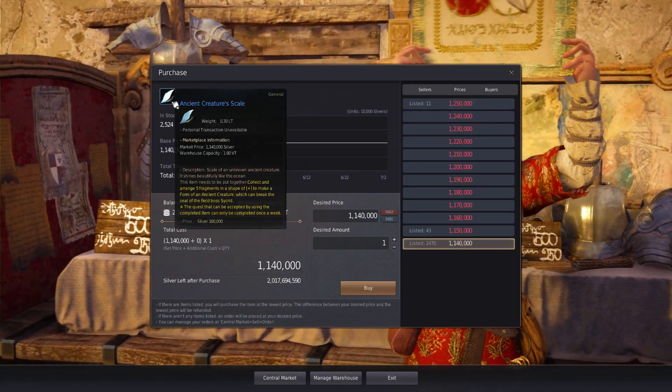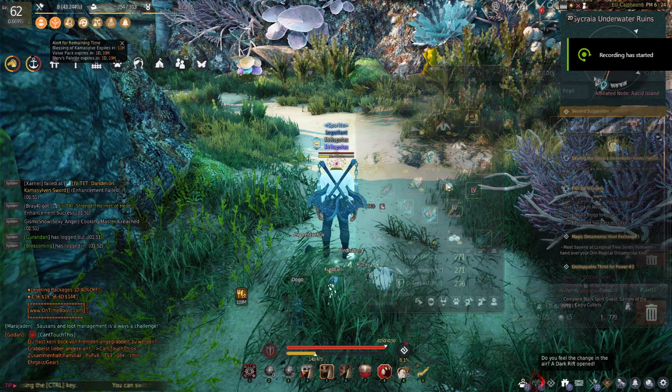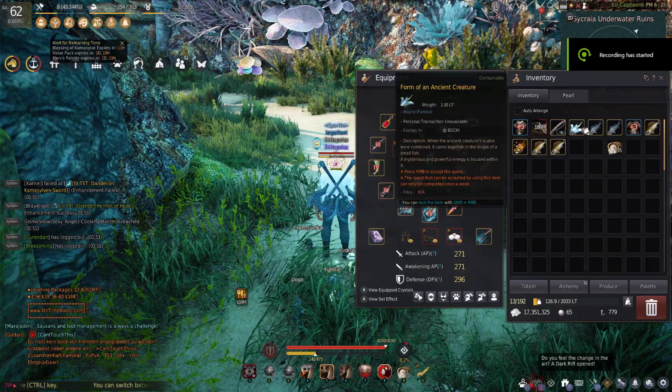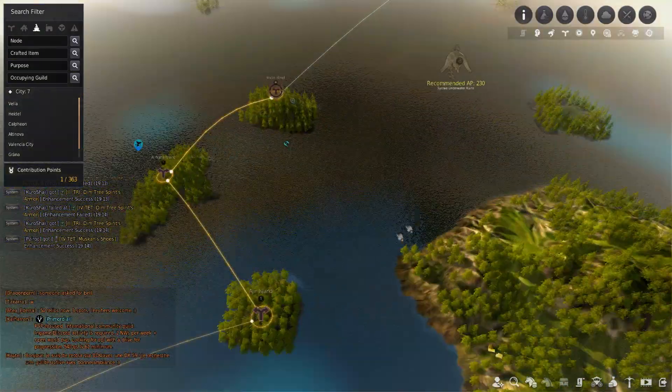What you need to do is just buy five of them, combine them into a once-a-week boss scroll, then go to the 230 zone right here.